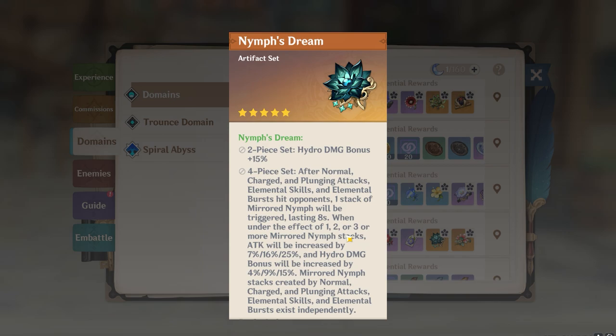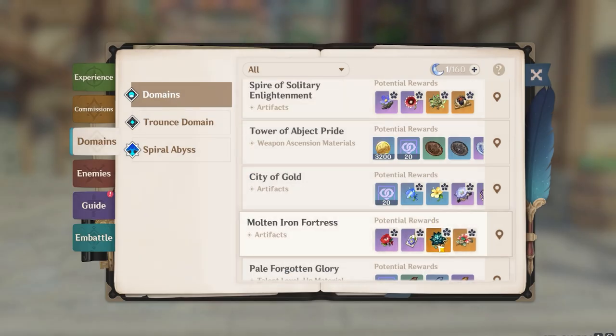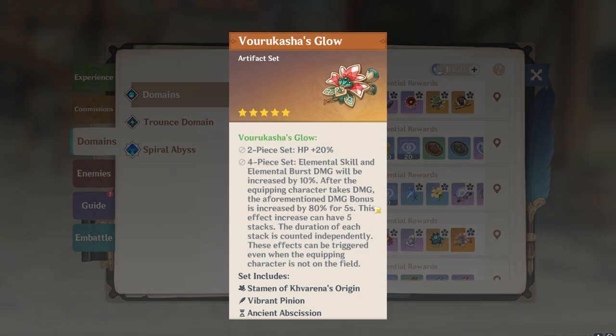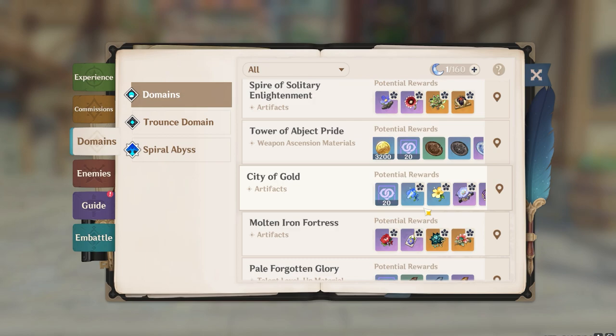If you want to use a two-piece two-piece combination, you can do two-piece hydro damage bonus plus two-piece hydro damage bonus from another set, or two-piece hydro damage bonus plus two-piece HP percentage. Don't use elemental mastery two-piece — use other characters to give him elemental mastery, like Nahida or any dendro resonance. He's not a nuke or raw hydro damage character; he's going to be a reaction-based hydro damage user.